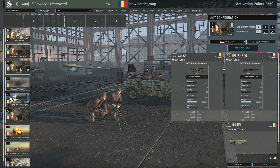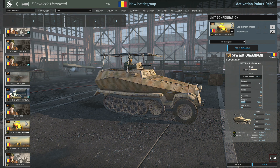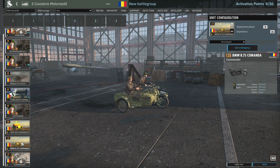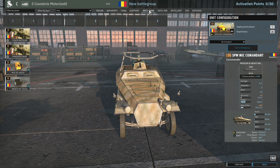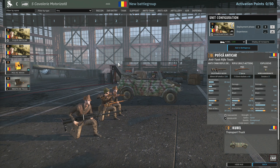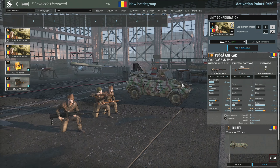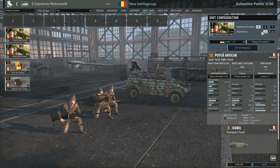We also have supply trucks and the Hotchkiss machine gun — a 40-point squad with 1,500m range and extra damage compared to the ZB-53. However, it fires less often than an MG42 so I don't think it's quite as good at that range. At the bottom of the tab are the Commandants: an infantry variant, motorcycle, and a half-track in Phase C.